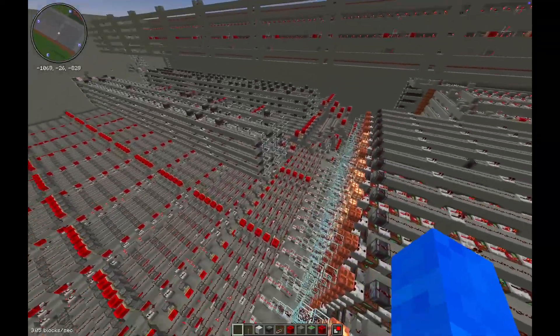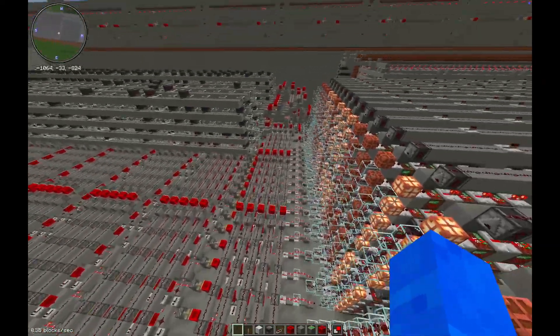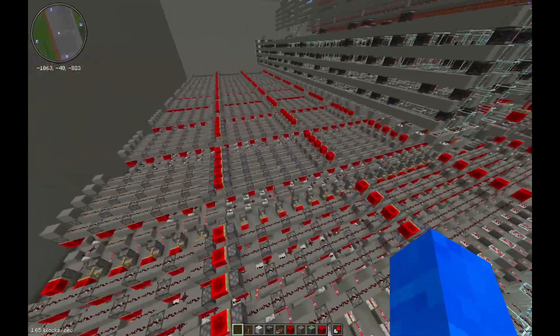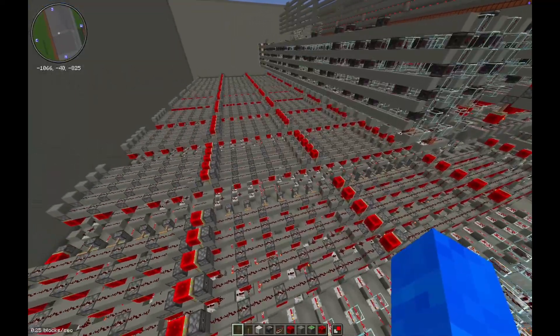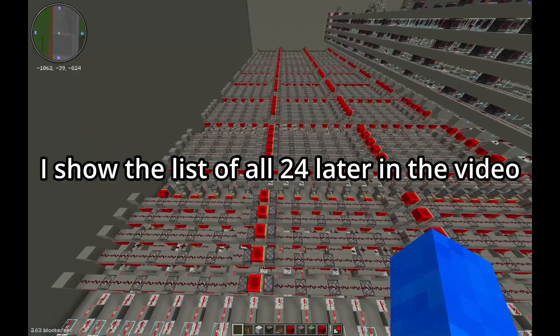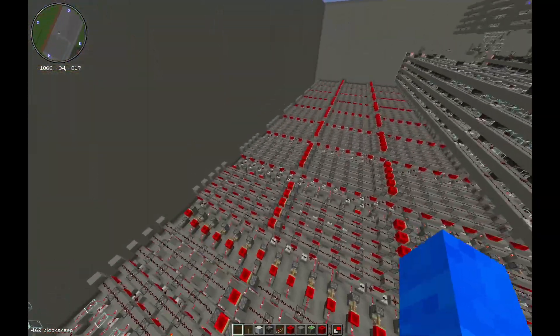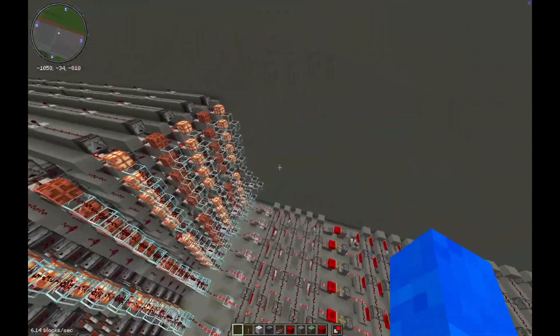This decoder is also modular, so you can expand it as far as you want. Expanding it further allows you to add more known words. Here it has space for 24 words, and you can expand this further to have more known words and more words that suggestions can be given for.